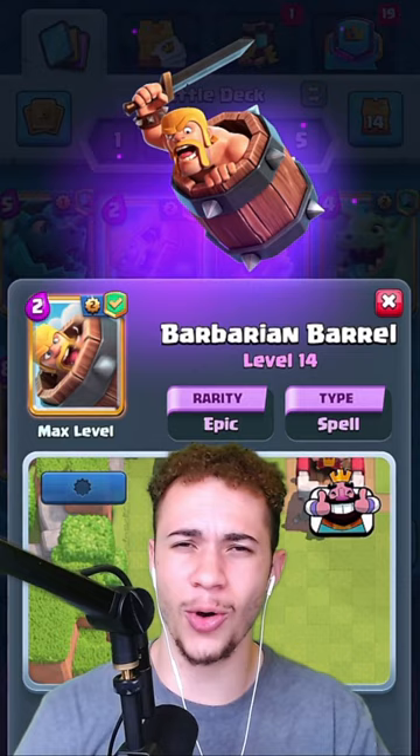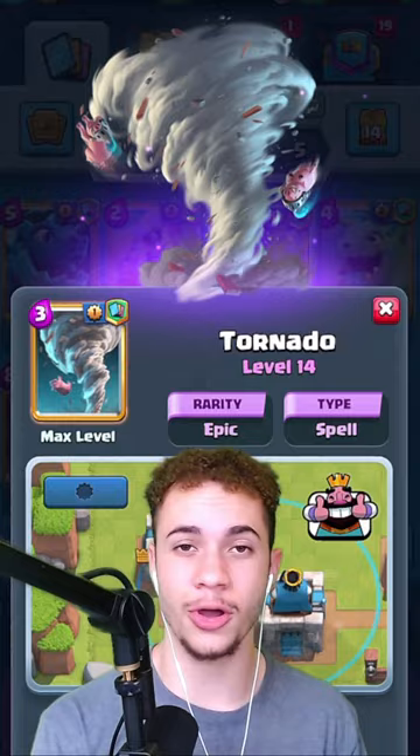At number 3, we have the Tornado. You can King Tower activate, you can pair with any splash card, you can move cards around the arena. It's so versatile overall.